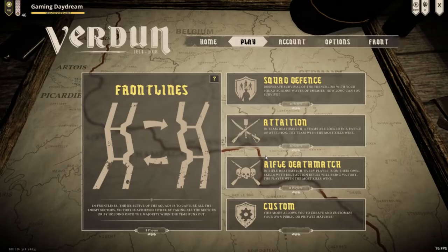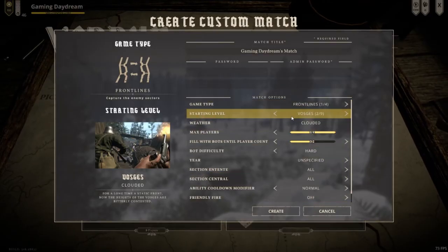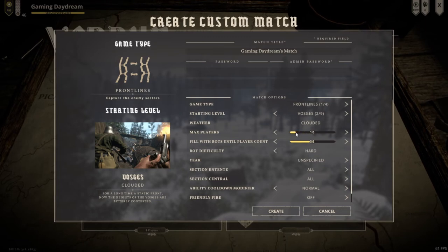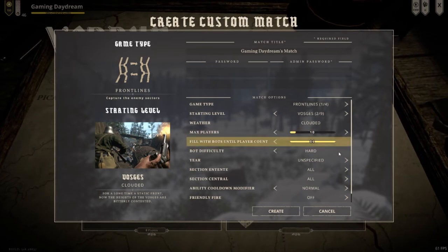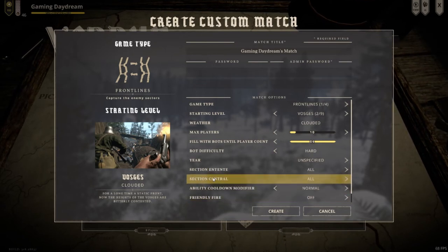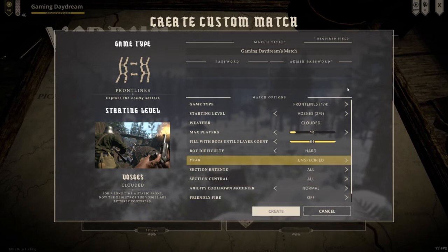Maybe I will change it to Russia, but I am going to leave it like this for now and we will see how it goes. BossJazz, 10 people — there weren't many people at the server in any case — and we are going to be playing with the Central Powers. I am going to try to use the Pioneers in this first one and we will see how it goes.